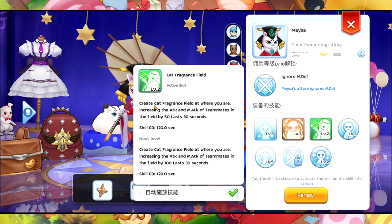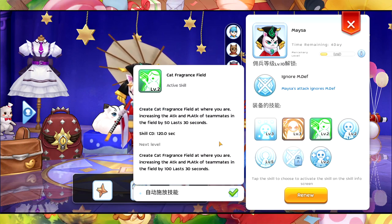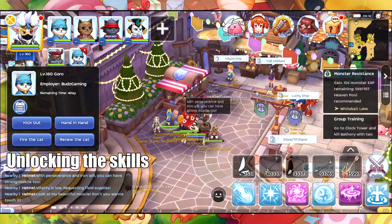Cat Fragrance Field — or rather, Great Cat Fragrance Field — increases the attack and magic attack of teammates in the field by 50% for 30 seconds. This is going to be very nice; it's similar to the buff of the Dancer class.